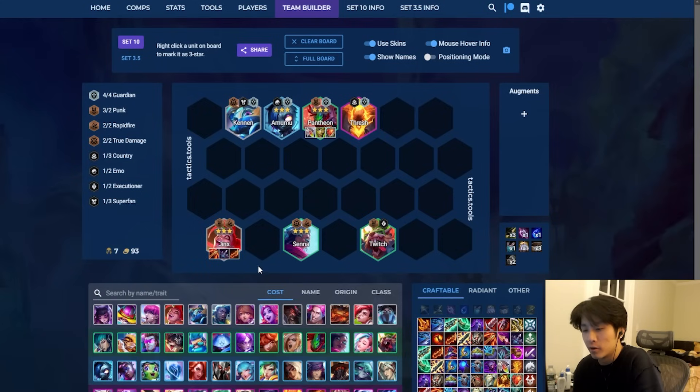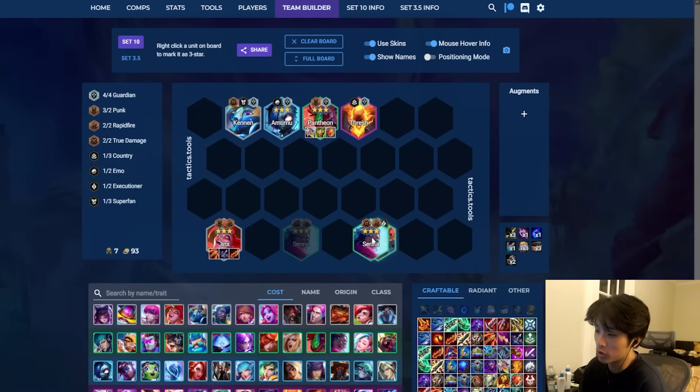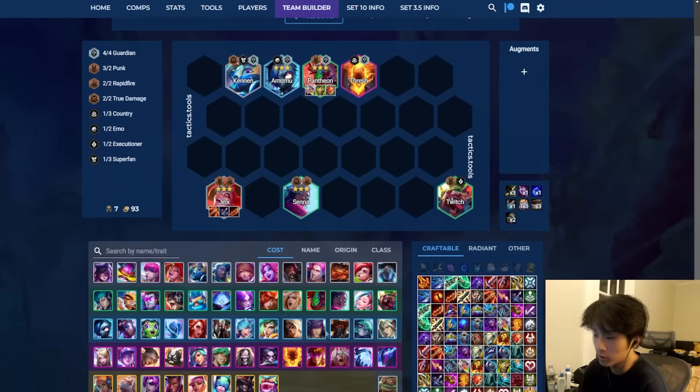There are a couple different variations you can play this comp. There is 4 Guardian 4 Punk. There is 6 Punk where you just play this with a Punk Emblem plus Punk Chosen. The main thing you want to hit is 4 Punk. If you have Ramping Rhythm, which is a really strong augment for this comp, you can even play 4 Rapid Fire instead of going 4 Guardian. You can go 4 Rapid Fire, 4 Punk — just reroll Jinx, Senna, and Aphelios. Ideally you have Rapid Fire Chosen.